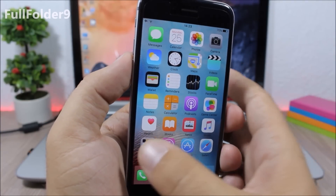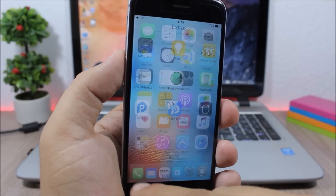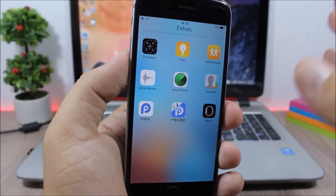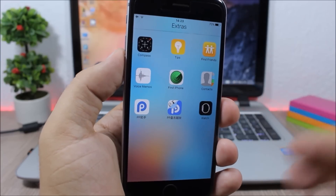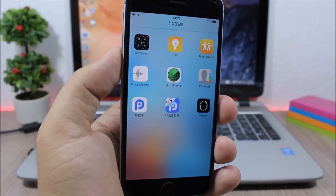Full Folder 9: this tweak gives your folders a full screen view. You can see when I open the folder it shows a full screen view — it doesn't show just a small folder but will show the folder and the apps on the entire screen.